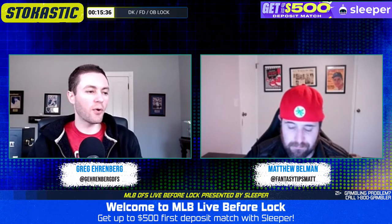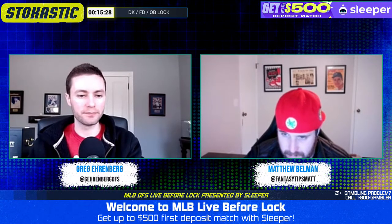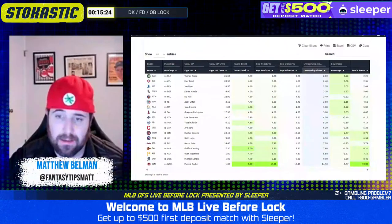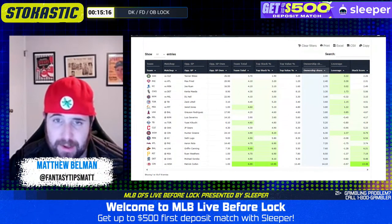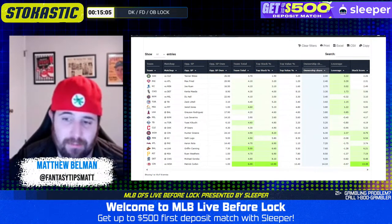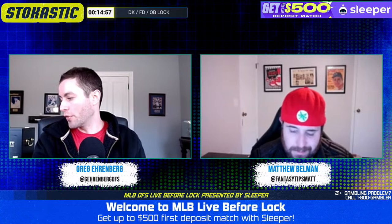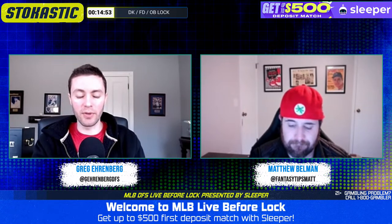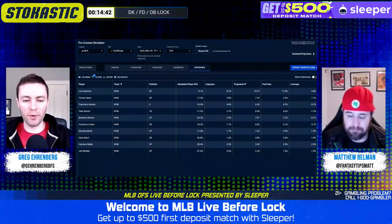Are there any really super low-owned offenses — sub-5% ownership — where you can make a strong case for being overweight? I think it's the Mets — facing a chalky D.L. Hall. Our tools don't like them, so I'm skeptical, but D.L. Hall is very unproven. He was the main piece in the Corbin Burns deal, but we kind of saw last night with A.J. Puck that it doesn't always work out. A.J. Puck has a longer track record of being a good starting pitcher than D.L. Hall does — Hall was never even rated a top-100 prospect at any point in his career according to FanGraphs.